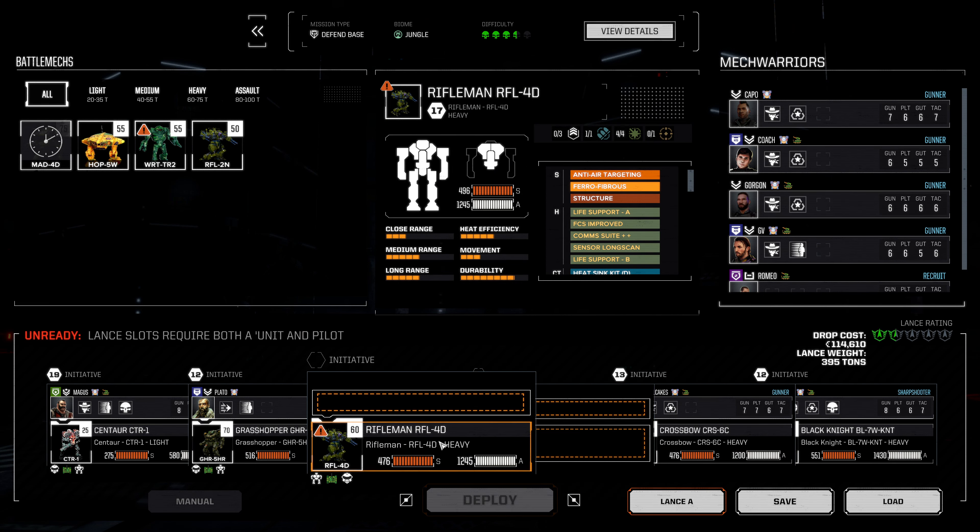We don't have our Marauder online yet, but I think we just do this as we are, except we want our Rifleman 4D and our Hoplite. Brick, get in the Hoplite. Kapo is going to be in the Black Knight, and Gorgon in the Rifleman. Yes, that is accurate.